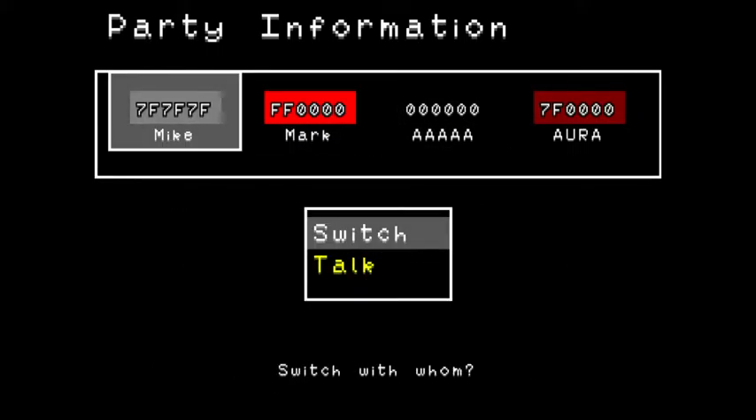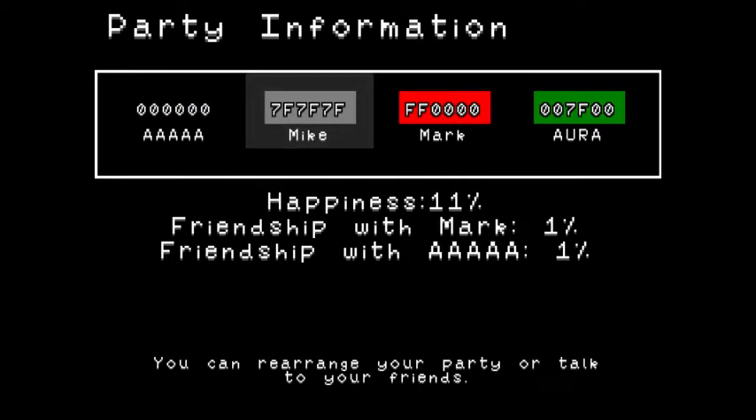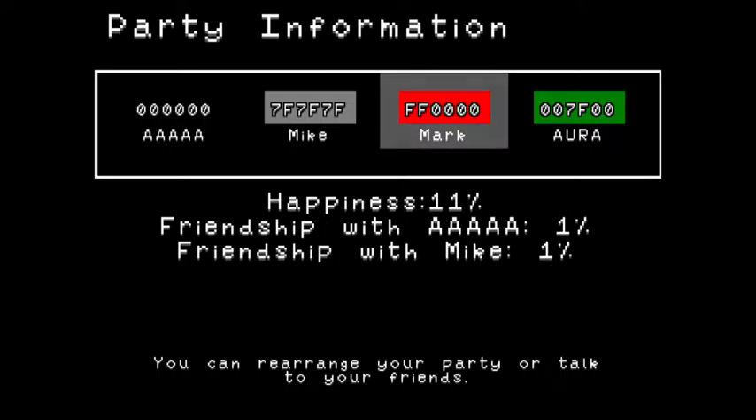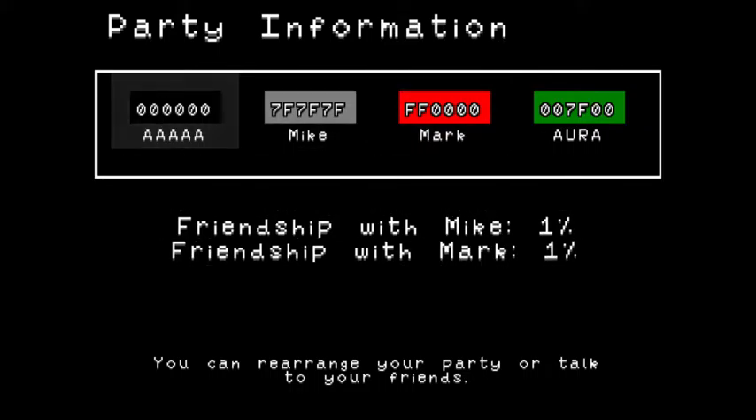Watch what happens as I switch things around. We got yellow here, but if I switch these, I get green, because Mark has 0 blue, and A has 0 red, but Mike has 7F for green. So what we'll do here is green.